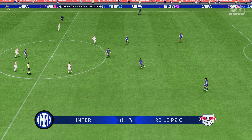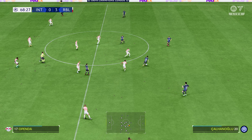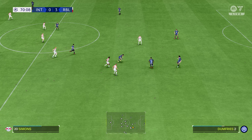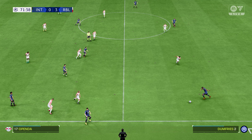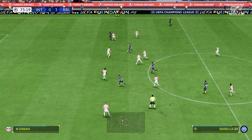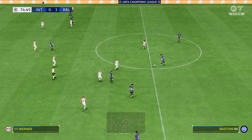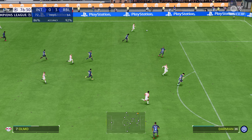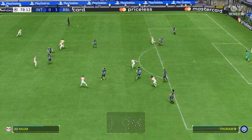The action continues and Leipzig very much bossing the proceedings. Chalanoru. Mkhitaryan. And it's with Dumfries. Into the last 20 minutes. Alessandro Bastoni. Barella has it. On the ball — Bastoni. And a tidy challenge. Room to roam on the wing for Leipzig. An alert piece of defending, making sure nothing untoward happened.